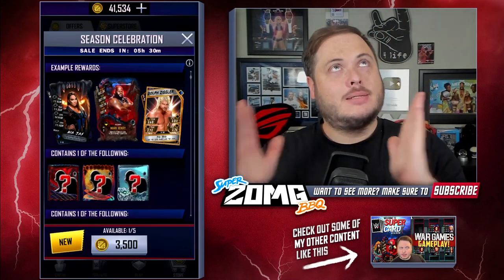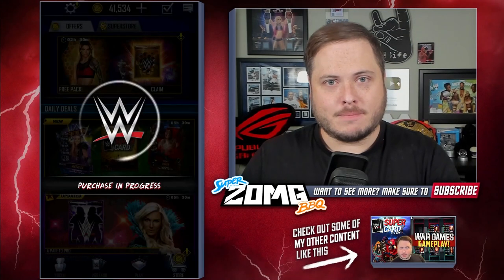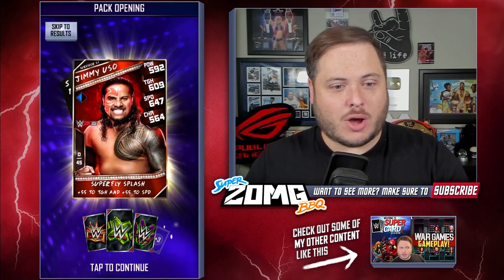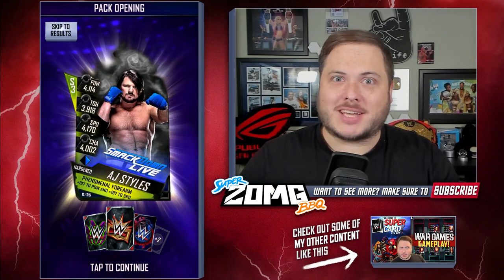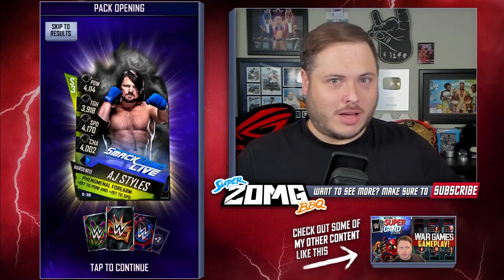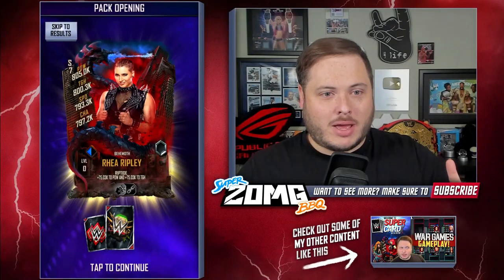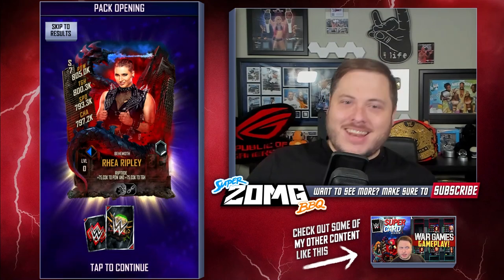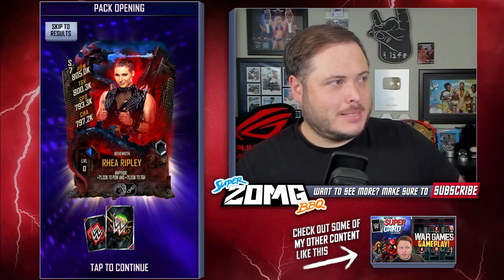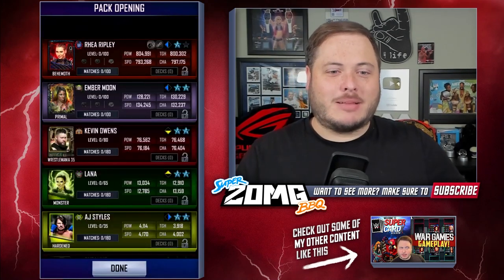We can make this. RNGesus, please bestow upon us some good luck. Let's go. Jimmy Uso — RNGesus came in. This has got to be like the luckiest pack opening I've done for some time, man. Got a Behemoth! This is my Brutality — Rhea Ripley! It's a lady — that's going to help me massively on my route to Behemoth tier. Love it. That's one of the ones I needed the most so far.